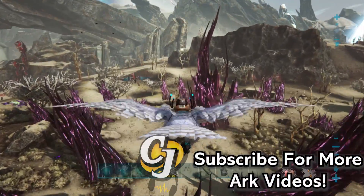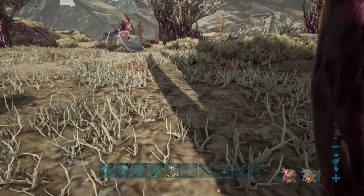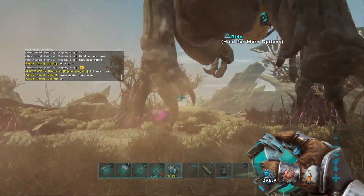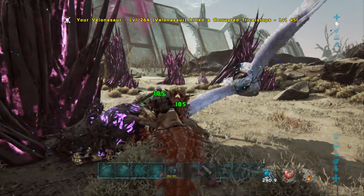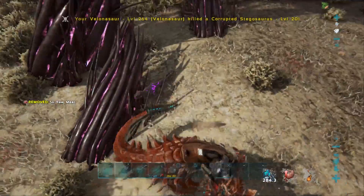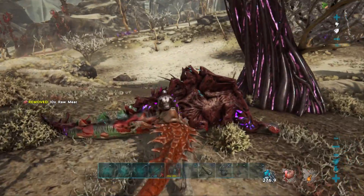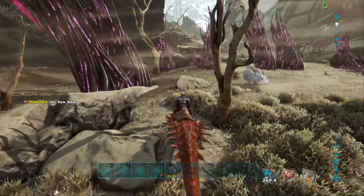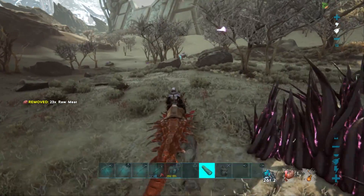Alrighty guys, we were heading out to do a supply drop but we've actually just stumbled upon an element node. So guys, we are actually going to be doing the element node instead because we need element a lot more than the loot from the supply drops. We've brought our Valenosaur with us — he is going to help us out big time destroying all these guys. Our spine attacks don't deal damage to the nodules, which is great. This one we're riding is the one we got from the raid — it's got like 8k stamina. Hopefully the nodes don't glitch out like they did last time where we just couldn't find what was killing it, it was glitched, and then the server reset so everything went bye-bye.